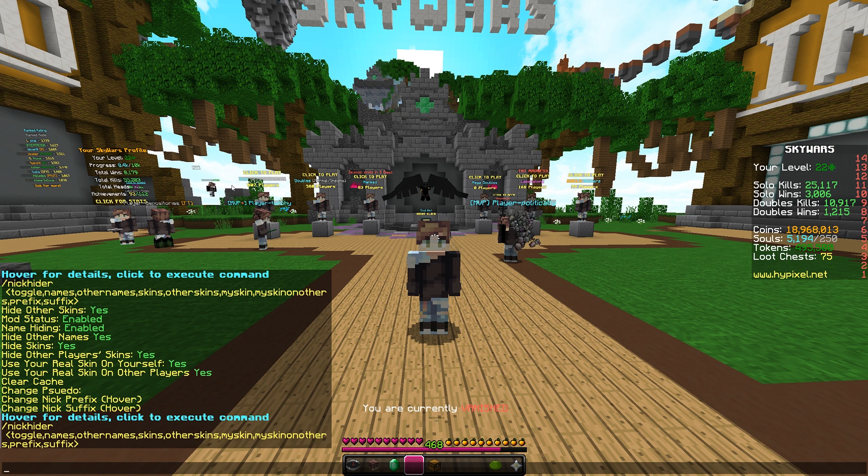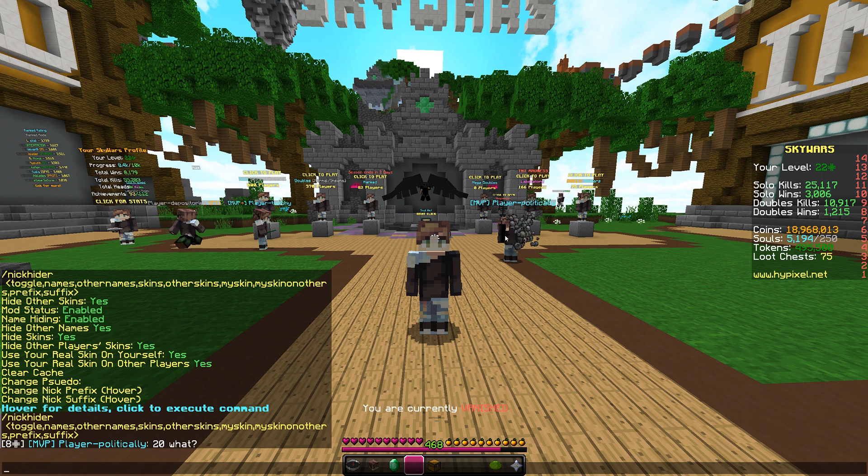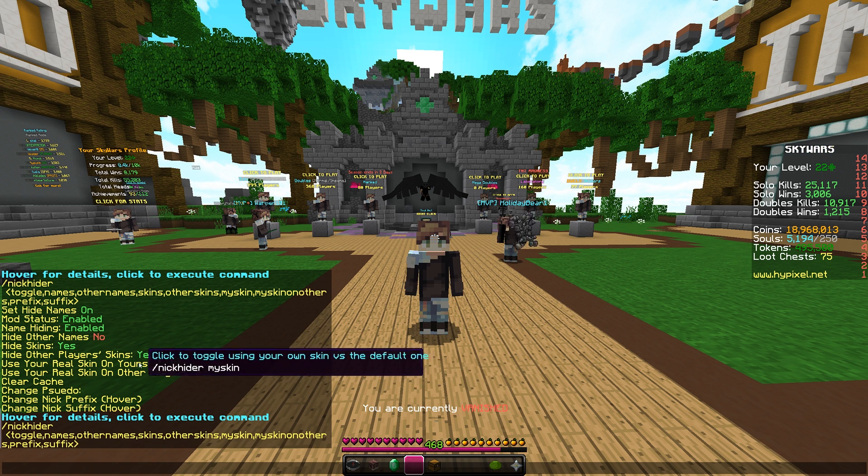You have a bunch more options for how you want everything to appear. There's also a click button to clear your cache in case something's bugged with text — just click that and hopefully it'll fix it. If it doesn't, send me a DM on Twitter explaining the situation and I'll look into it. You can also change your pseudo, which is the feature that lets you and other players both see the same player name — even though his name is HolidayBear1.